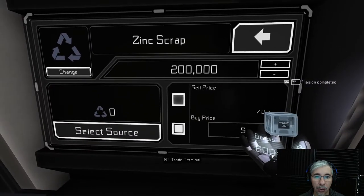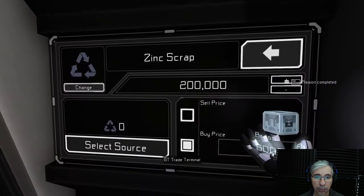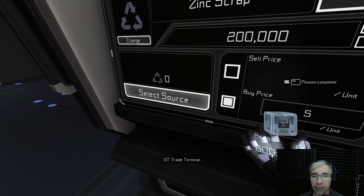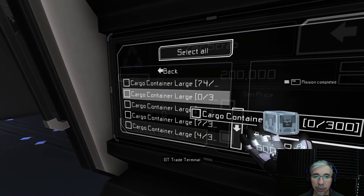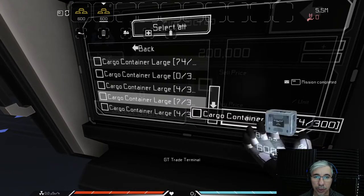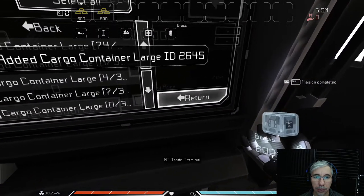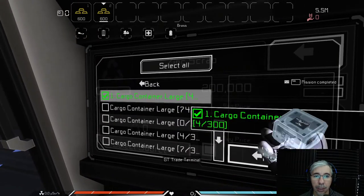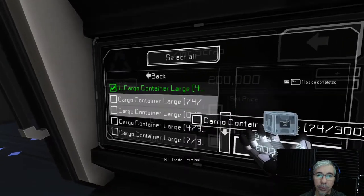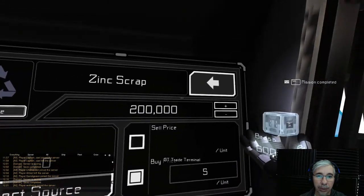Now there's a demand. I have to select the source — selecting the source just tells the terminal where the resource should be kept. I'll select this one. The source is now set to a cargo container or cargo pad on your ship, and now it's set.